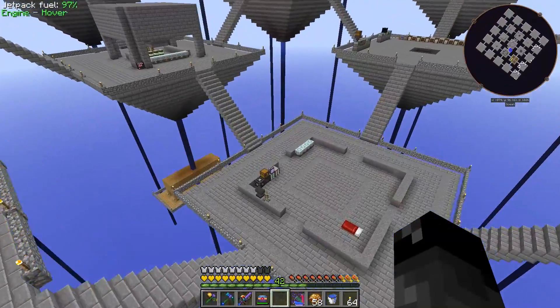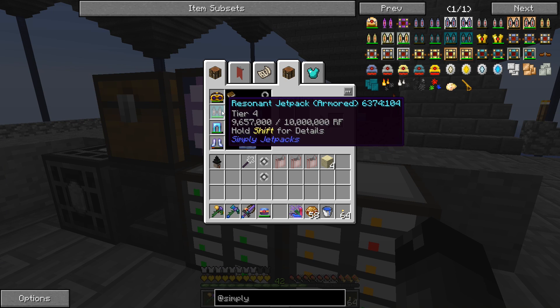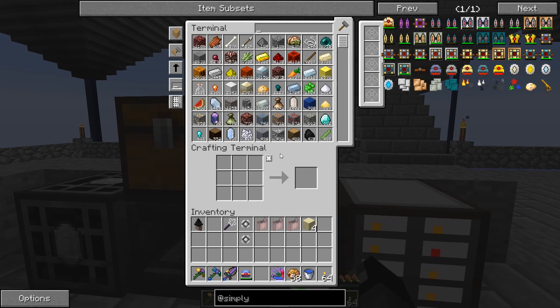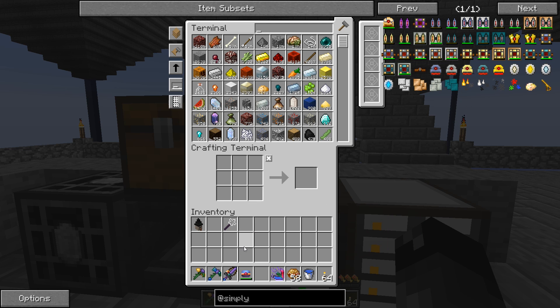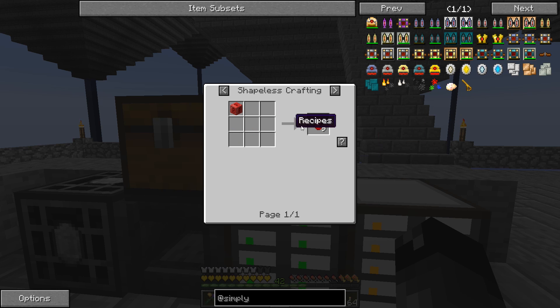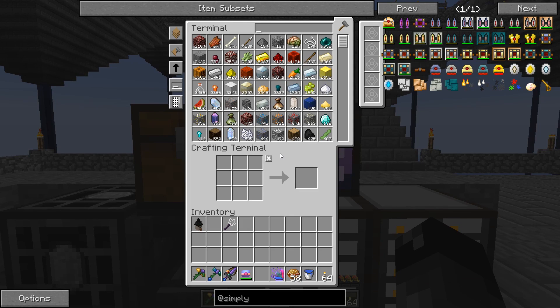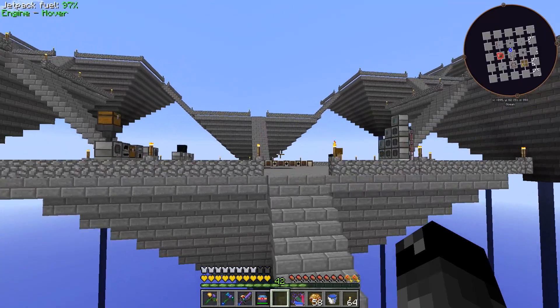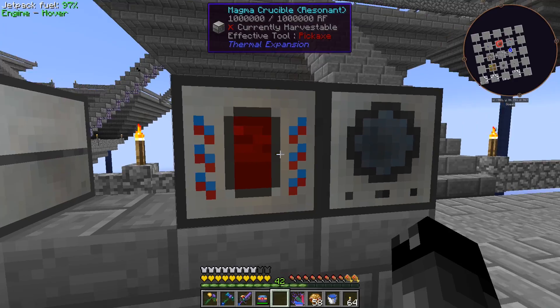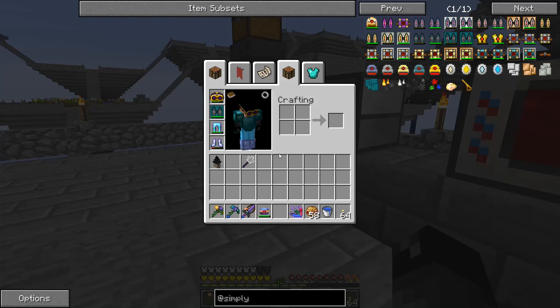I'm kind of interested in seeing how much better this new jetpack is. This one holds 10 million RF; the upgraded one holds 50 million RF. There's also a flux crystal required — that's a diamond with destabilized redstone. Let me make some of those — 16 diamonds and 32 redstone — put those in the magma crucible. Flux crystals do stack, which is good.